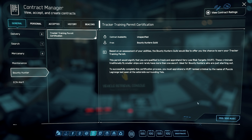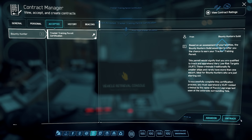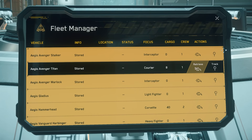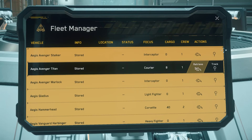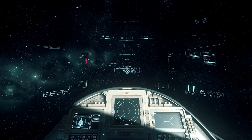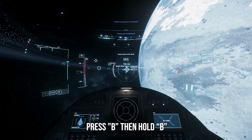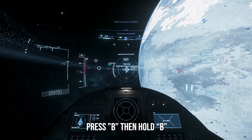Now that we're done with the MobiGlass, go to General, go to Bounty Hunting, and accept the Tracker Training Permit Certification. This is the first mission in a line of missions to make the most money in game — if you have a certification permit, you're going to want to do it. We'll use the Avenger Titan since we talked about renting it earlier. We won't set a marker here because it's really close. Press B to spool up and hold B to initiate, and we'll jump to our marker.